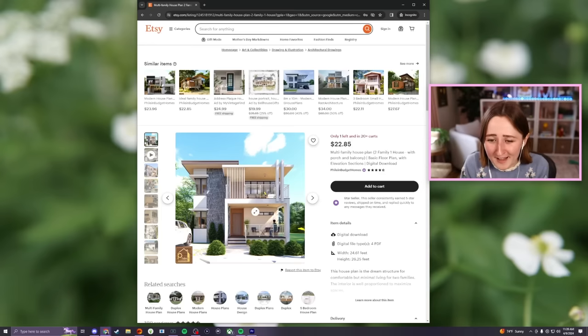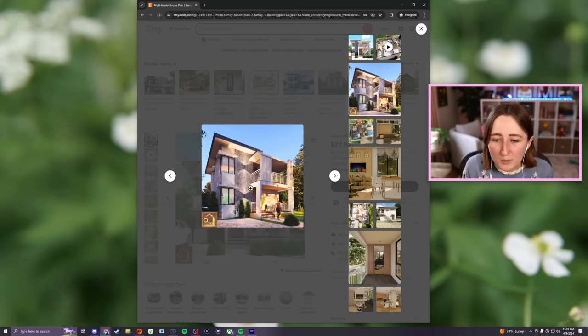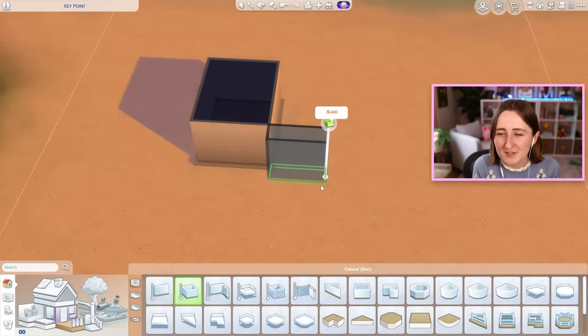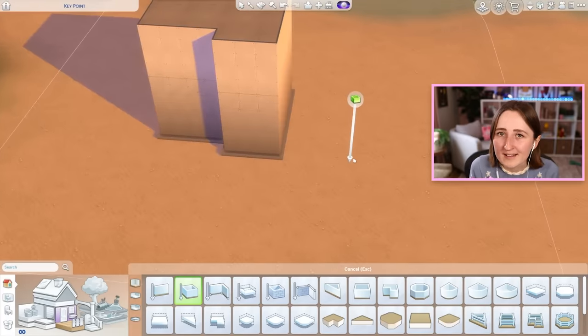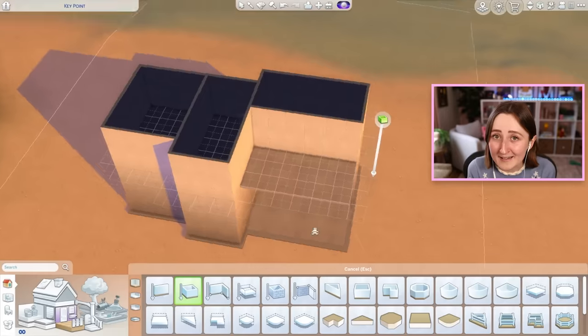This is kind of silly, but I actually saw this house plan on Etsy of all places and I really liked the vibes of the exterior, specifically the stone accents and these little vertical panels. I think this kind of thing could really work well in The Sims 4, so we're not gonna try to recreate that picture exactly, but I want to do something kind of like it. We're building this house in Sulani — that beach world from Island Living — and this house is literally on the beach.